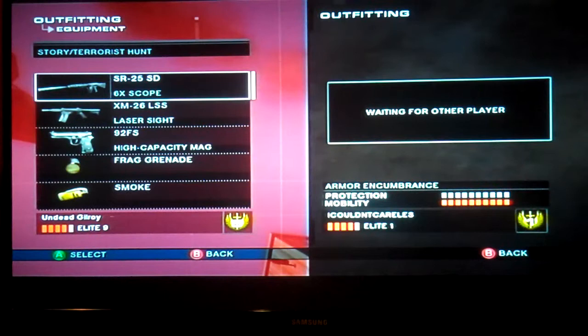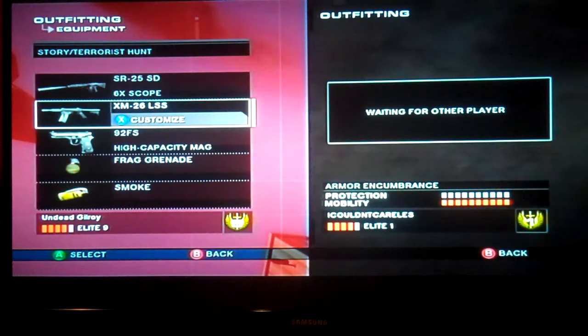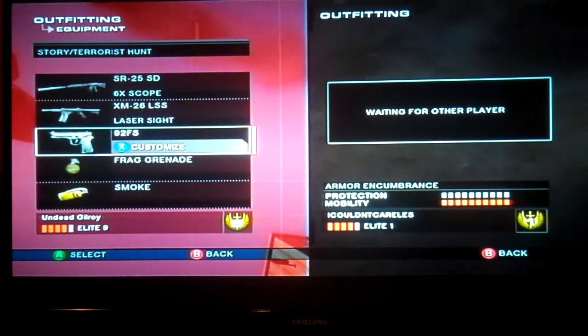For your primary weapon slot, you need the SR-25 SD sniper rifle because it is the only silent sniper rifle — this will be your best friend. In your secondary weapon slot, you need any weapon that you can do well with at short to medium range. For your pistol slot, it doesn't really matter, whatever you feel like.